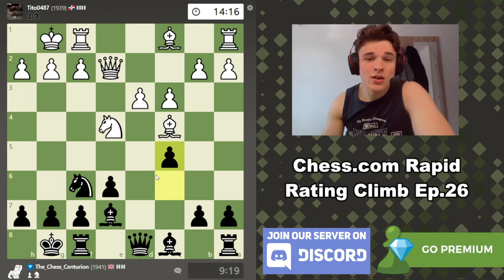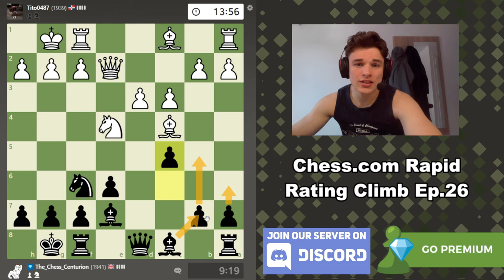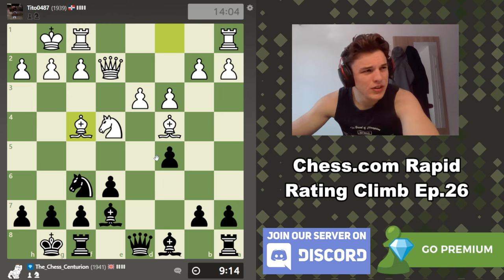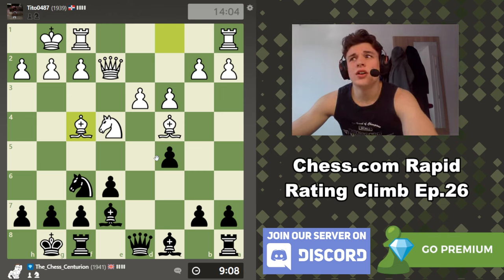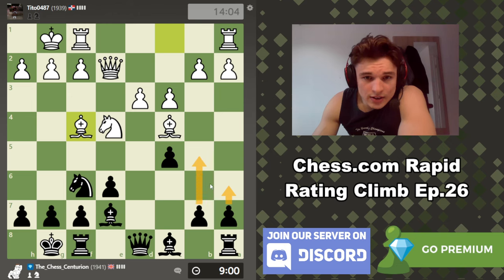This pawn was controlling these squares, but we already have a massive grip over d5. We're going to play a6 to control b5, and then play b5 ourselves to open this bishop up on the long diagonal, which could potentially give us some attacking chances. I think that has happened in a previous episode of the Rating Climb — I think the video title was something like 'brilliant tactics in the Caro-Kann.' It was a similar position anyway.